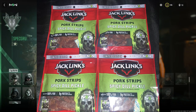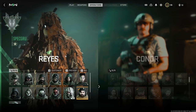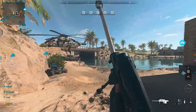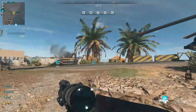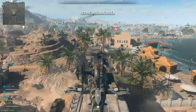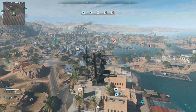The only way to get this skin is to buy Jack Links products that are specifically marked for Call of Duty. You have a 25% chance to unlock this skin and it's only exclusive to Walmart. A lot of people have been taking the codes off of the Jack Links products because the codes are placed on stickers on the outside of the bag, which makes getting the skin very difficult.